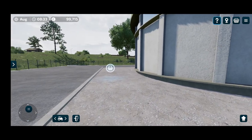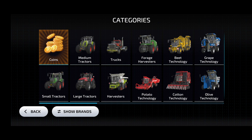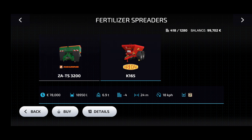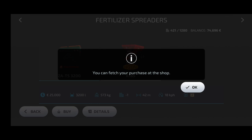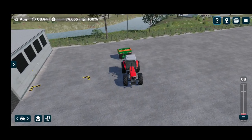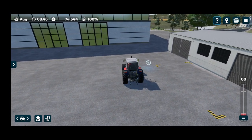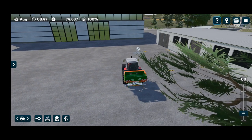At the shop now we need to get the fertilizer spreader. There are only two options really. There's the Amazon ZATS 3200 which has got 3200 liters and a 32-meter width. And then the Bredal which has got a much bigger capacity — over 18,000 — but the width is less. So the Amazon is 42 meters, so I think we'll go with Amazon. Let's get it hooked up. I'm still getting used to this — it attaches by itself. You don't click a button to attach it; you just drive up to it. You click a button to disconnect it. There we go — alright, we'll see you back at the farm.